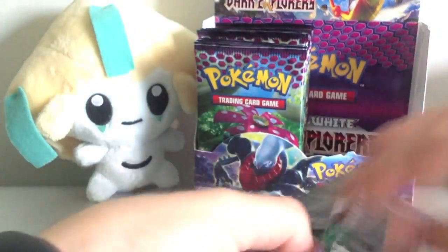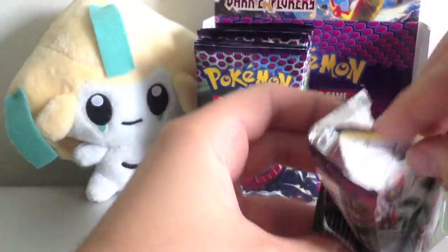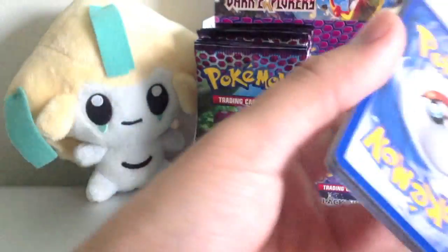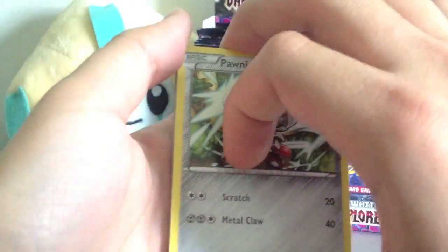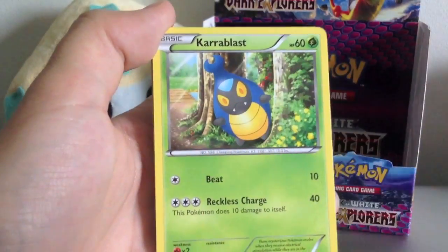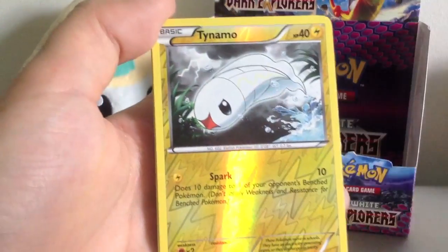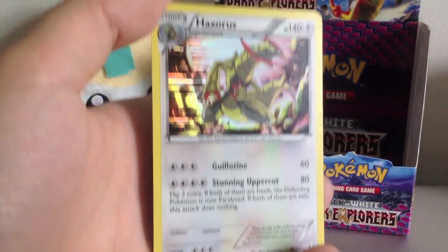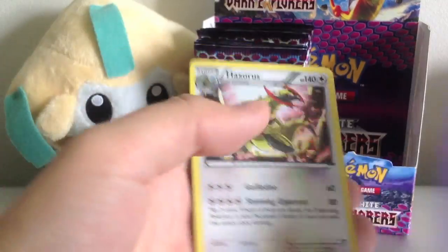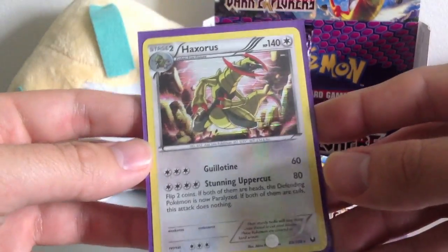Alright, we got Venusaur. This is the last pack for the right side of the box, moving on to the left side soon. We got Pawniard, Carablast, Drober, Minon, Eevee, Rare Candy, Crocorock, Crustle, Tynemo, Reverse Holo, and Haxorus Holo. That's awesome. Haxorus is awesome. At first I wasn't sure if I was going to like him, but I definitely do. He is very awesome.